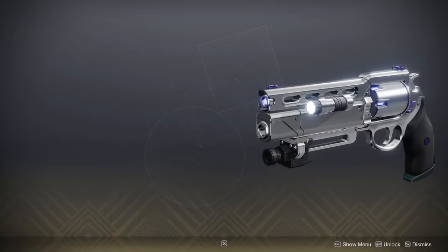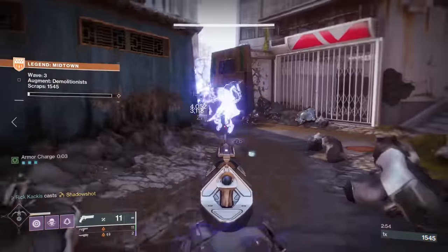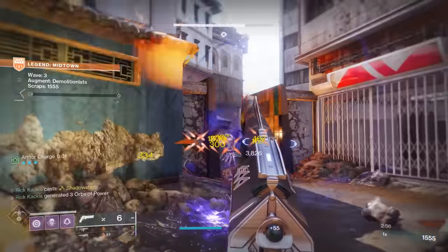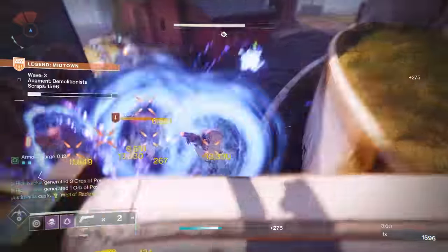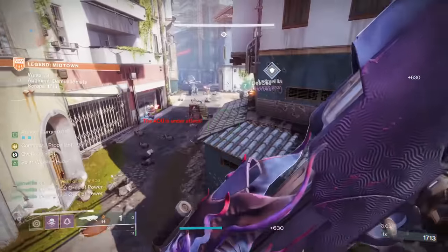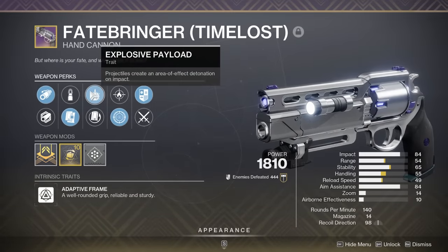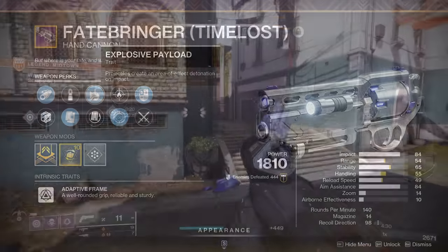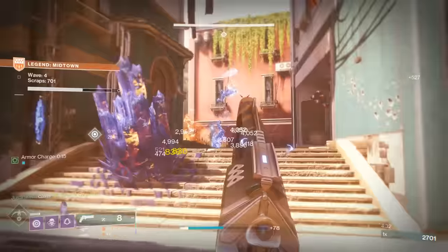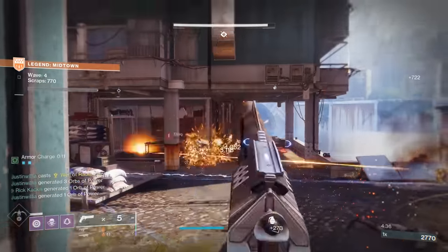Now, the Fatebringer, which drops from the Vault of Glass raid, is generally considered to be the best kinetic hand cannon in the entire game. And in my opinion, the absolute god roll it can get for PVE is going to be, first of all, Explosive Payload in the left column. We gotta talk about this — any hand cannon that can get Explosive Payload at all is going to be a massive boost for PVE.